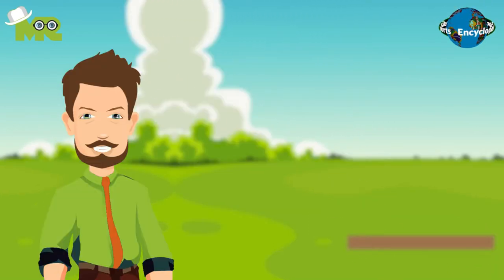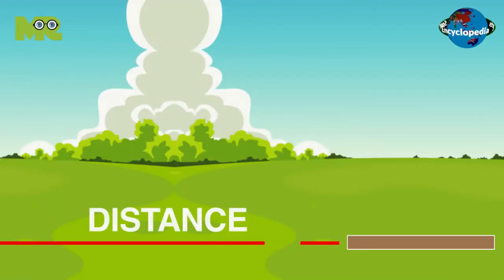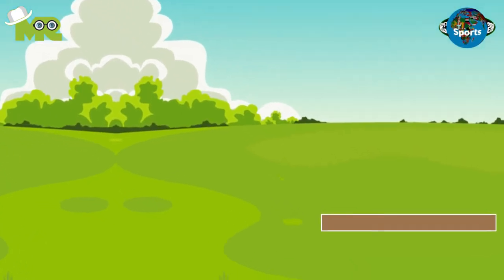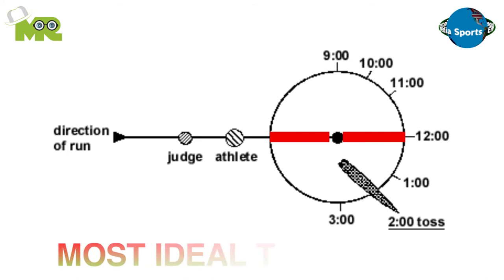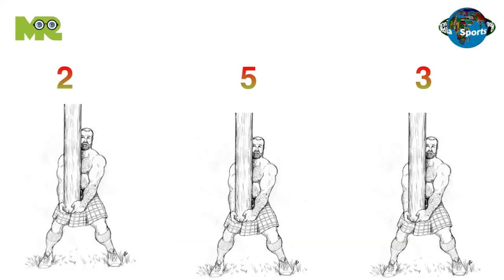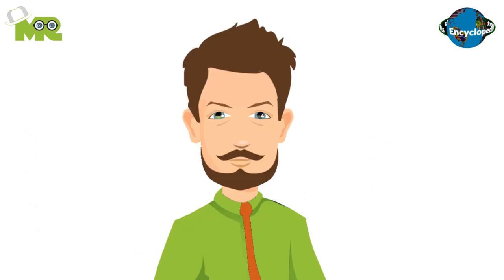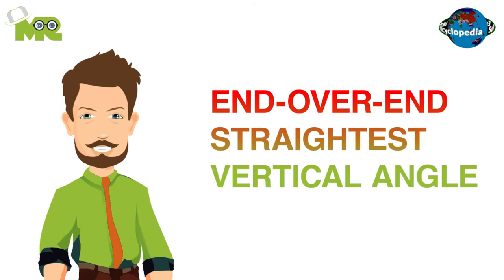Every participant is given three attempts to throw the caber. In the game, the distance traveled by the caber holds no importance; rather, the throw is evaluated based on how the caber lands. The most ideal toss is where the caber falls in a 12 o'clock position. Each participant is given points based on their throws, and the most rewarding throws where the most points are given are the end over end tosses with the straightest vertical angle.